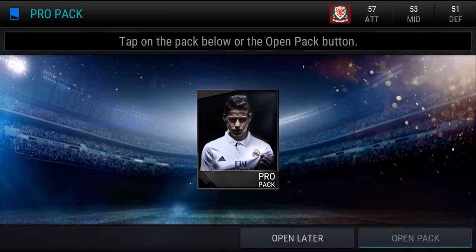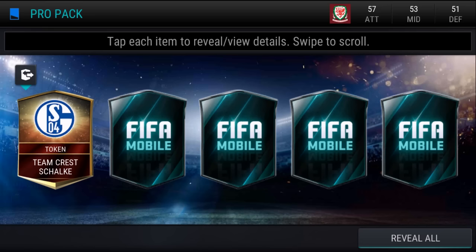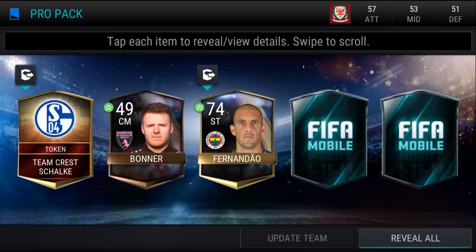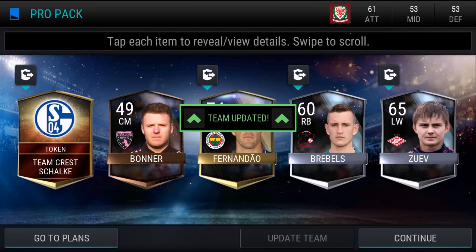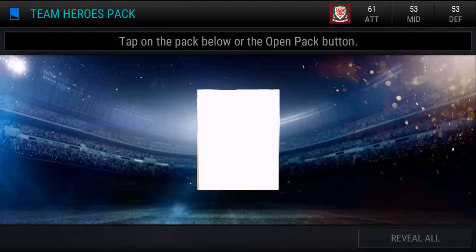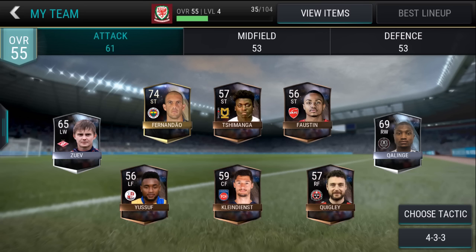We do have a pro pack to open, which we're going to do now. And then we have that other pack from the challenge — that was the most anticlimactic pack ever. We got a Schalke token in a pack, which is really good to get. We got Fernando and Brebels and Zwave, so those players will be updated — the better ones will go into our starting lineup, the others into reserves. The hero pack from the challenge gave us the LA Galaxy Crest, so now we have that and the Schalke one, and we're going to put them to good use in good time.